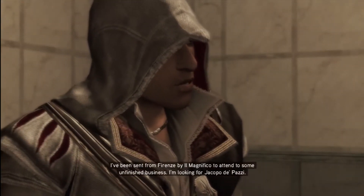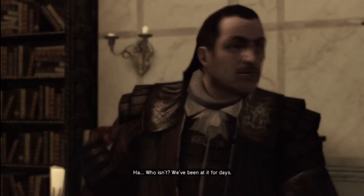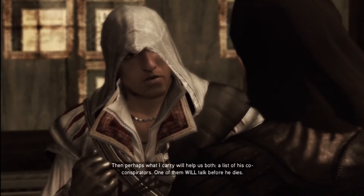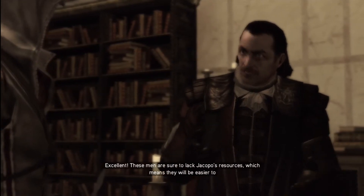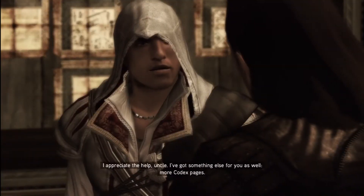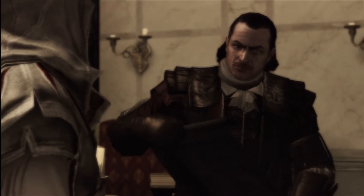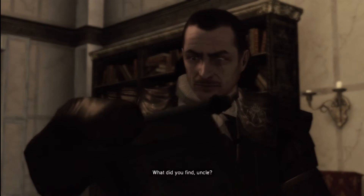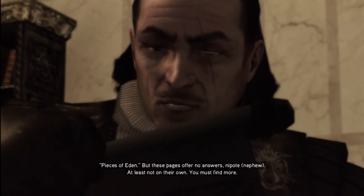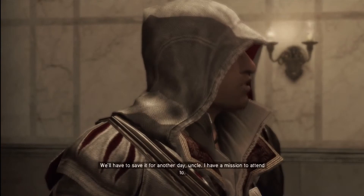What do you got to say Mario? 'I've been sent from Firenze by Il Magnifico to attend to some unfinished business. I'm looking for Jacopo de Pazzi.' Who isn't - we've been at it for days. 'Perhaps what I carry will help us both - a list of his co-conspirators. One of them will talk before he dies.' These men will be easier to find. More codex pages - what prophet? The text roughly translates to 'only the prophet may open it,' with reference to two pieces of Eden, but these pages offer no answers on their own - you must find more.